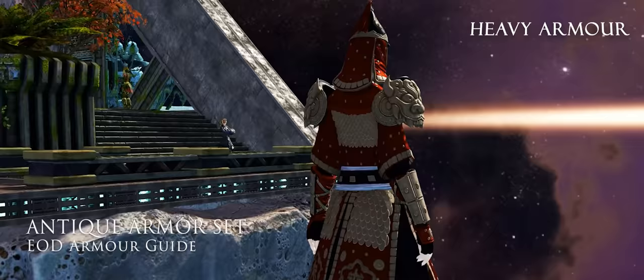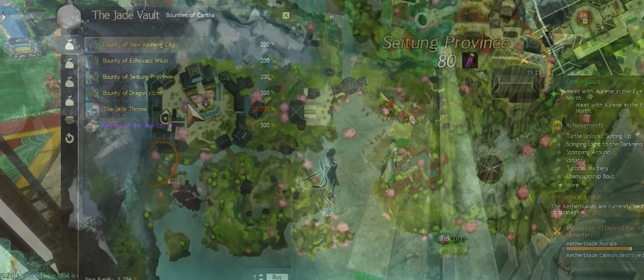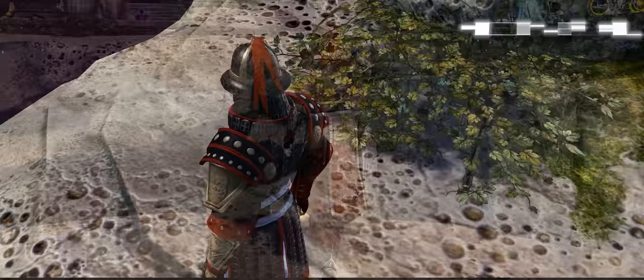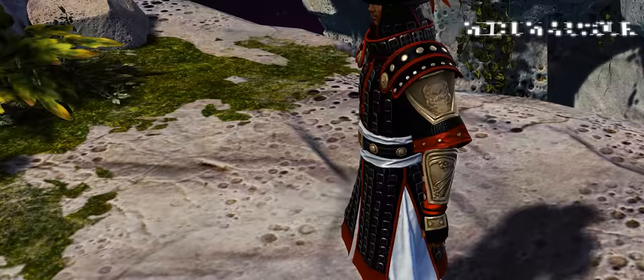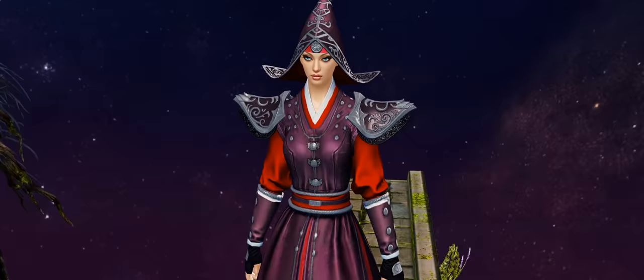The final full sets we are looking at is the antique armour, which you can purchase from Myung-hee in the royal court at the Xingji monastery, but you will have to have completed the Jade Vault achievement to access her inventory. To purchase all three sets from Myung-hee will set you back 1500 imperial favour and 3000 research notes. Alternatively, you can unlock this set via the End of Dragons reward tracks for both PvP and WvW, and you can buy all this gear on the trading post for around about seven gold apiece.